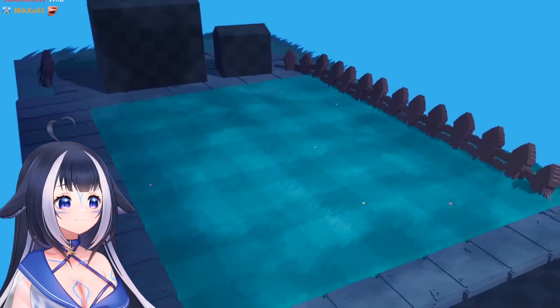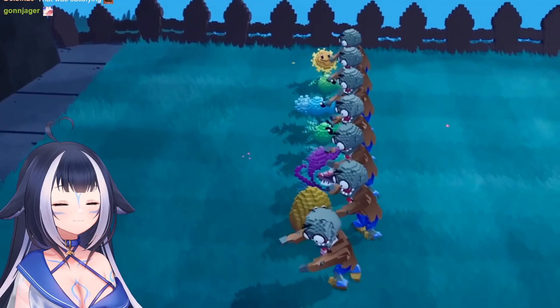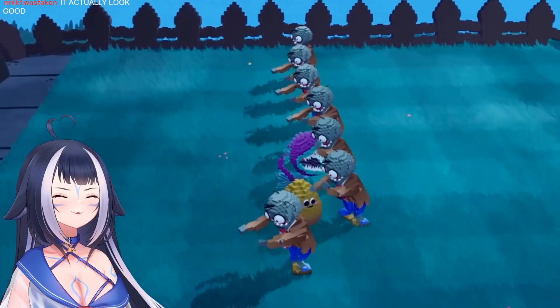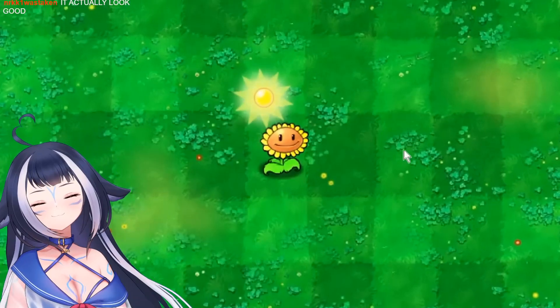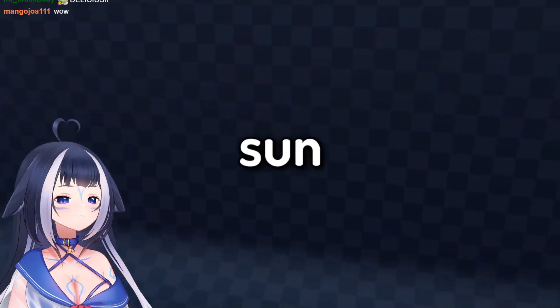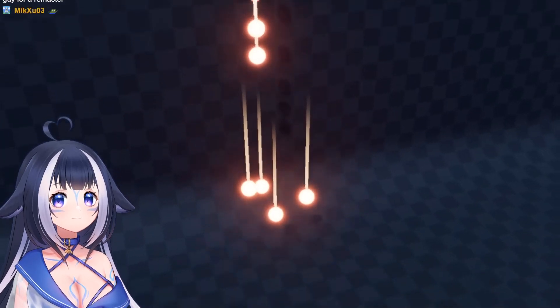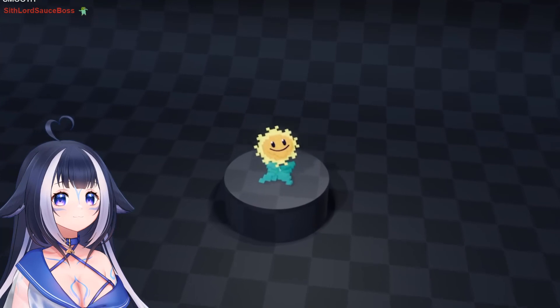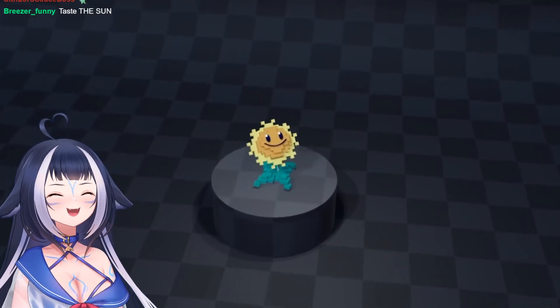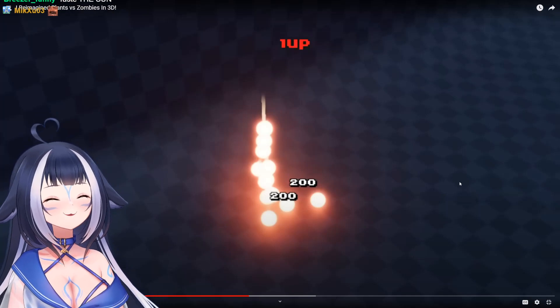With the lawn done, it was time to finish coding the plants. Right now the sunflower just sits there while zombies get a free meal - it needs to produce sun for the player to collect and spend on plants. To make the sun, a sphere was created with a glow, a trail, and some physics to make it bounce. The sunflower was then given a sun-spawn animation with a sound effect.